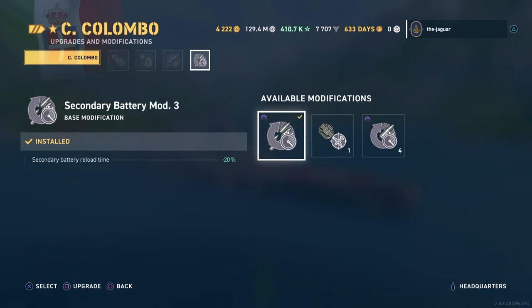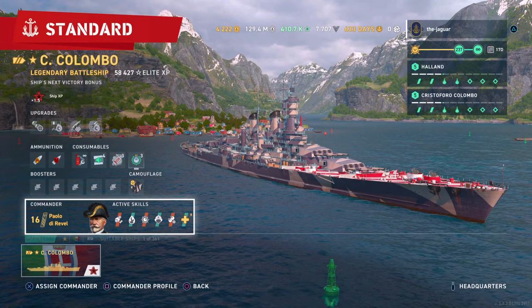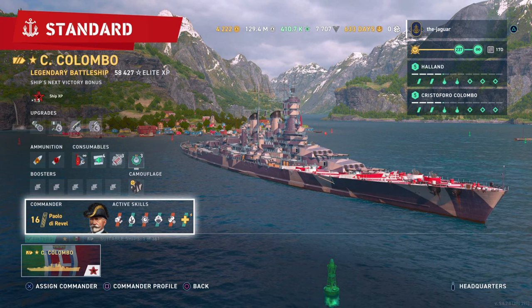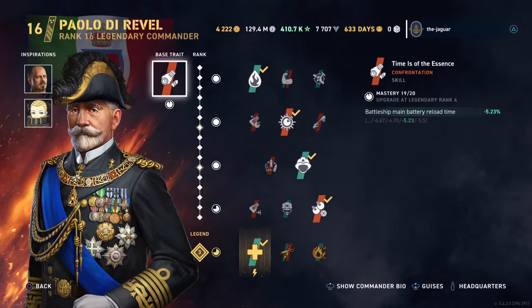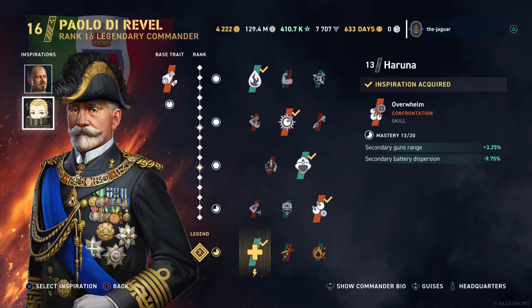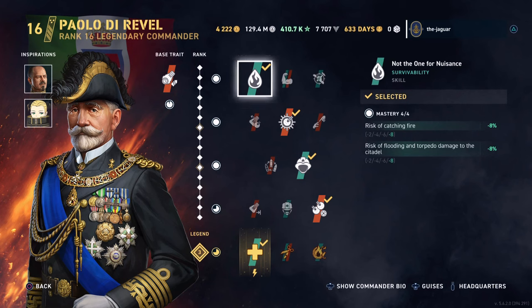This is the same setup regardless of the commander. For a secondary build, here is Paolo de Revelle. 'Time is of the Essence' improves the battleship main battery reload time. Then I went with Franz von Hipper to improve the secondary gun range and shell grouping, and then Haruna for improvement of secondary gun range and dispersion. This is my secondary build for all the Italian battleships.